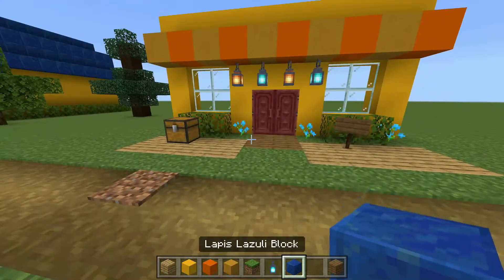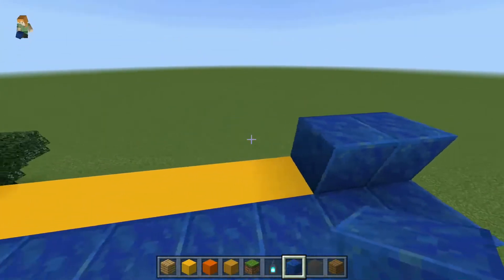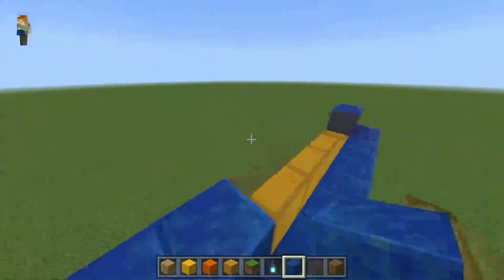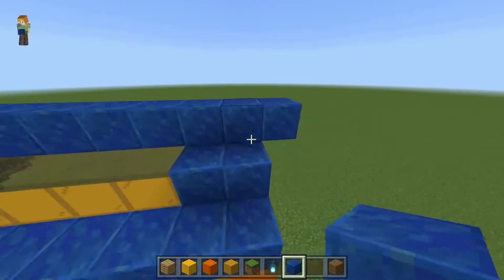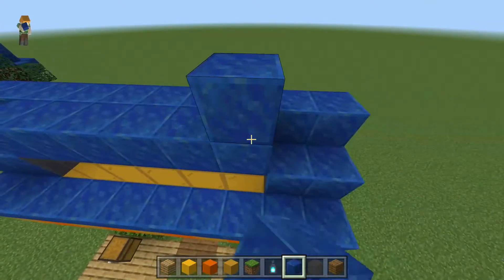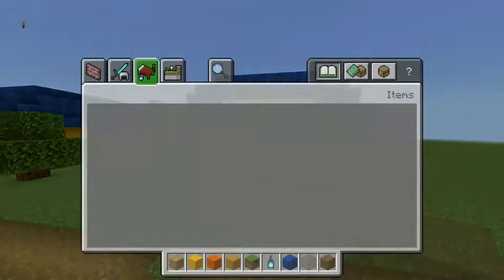Next we're gonna do the roof — we're just gonna fill this all up. This is a lapis block, so we put one two here and then one two on the ends, and then I chose brown stained glass because it looks a bit darker. It will look like this so far, and then you're gonna want to add more blocks behind it to give it that shape, and also add blocks on top of the glass to give it that same shape it has in Animal Crossing.